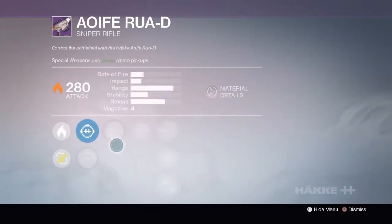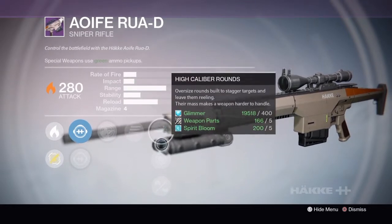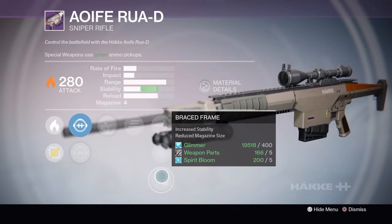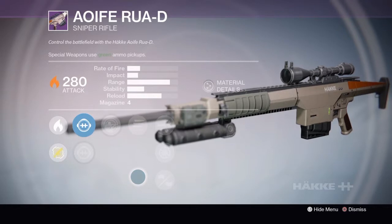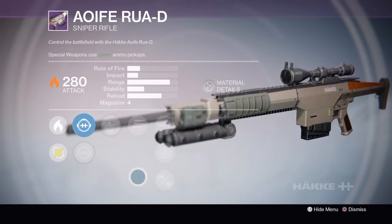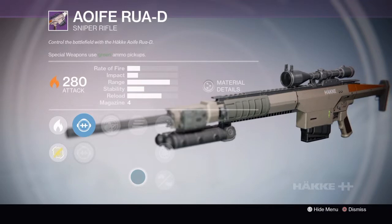Rank 3 has ATB Long Range, ATD Raptor, Private Eye, Who's Next, High Caliber Rounds, Snapshot, and Braced Frame. I'm probably going to go with the second rank — most of the stuff is the same on them all, and it has Surplus on it. It's another middle-ground sniper — doesn't have fast rate of fire, doesn't have big impact. So I'm going to try out the one with Surplus, but again, I'm most likely just going to burn it for legendary marks.